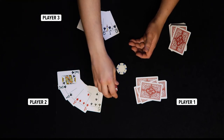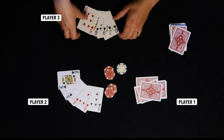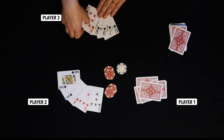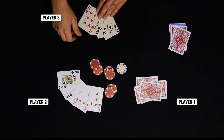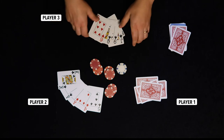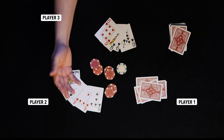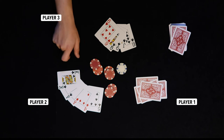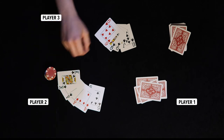They double their initial bet from $5 to $10, and being the idiot that I am, I call that $10 bet. It goes to a showdown where I reveal my queen high and they reveal their pair of aces with a king kicker — and they take every single chip in the pot.